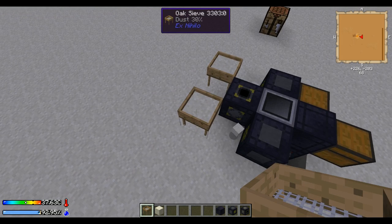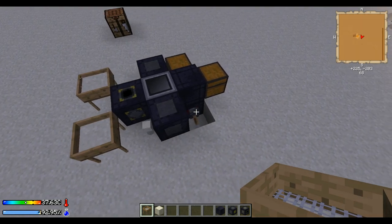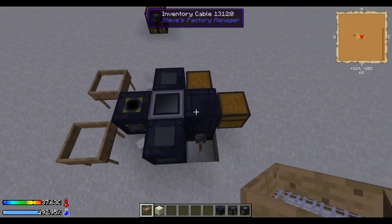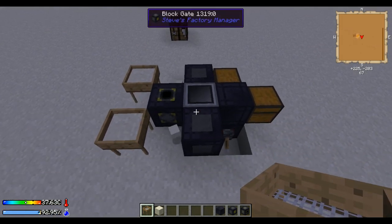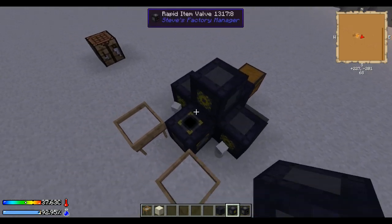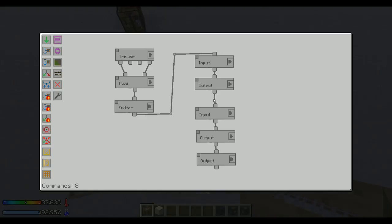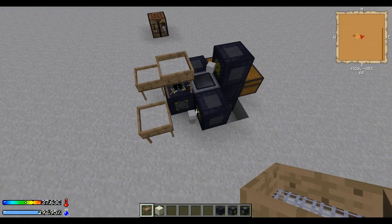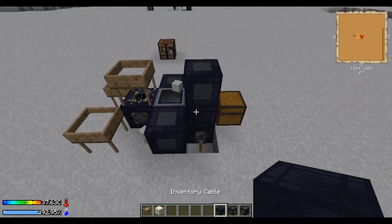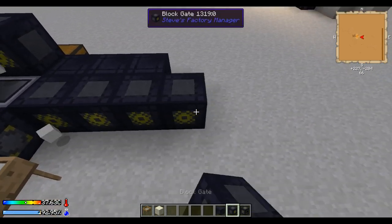By adding another sieve, some string and planks, and another block gate — well, we need another inventory cable, a pickaxe dispenser — but we don't need a new manager, we don't need a new rapid item valve, we don't need a new redstone emitter or receiver. We don't need the rest, basically. You can just expand on this. As long as you can place something like this, you can just add one more in here, and now it's three times as fast as the original machine. And of course, you can just add more of these and put them next to each other. It's totally fine.